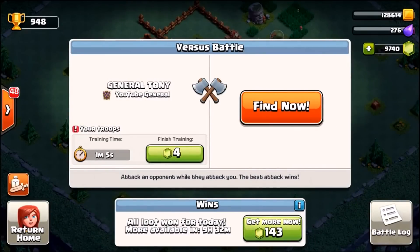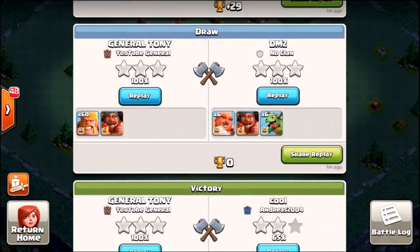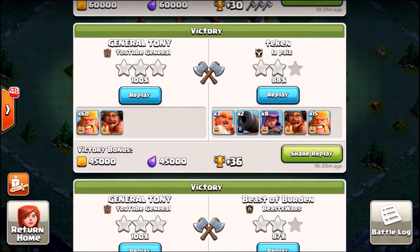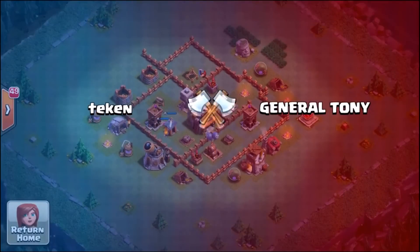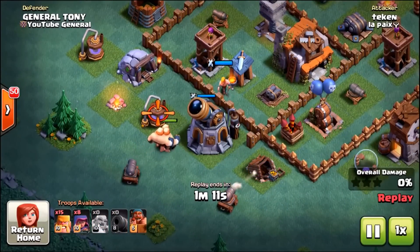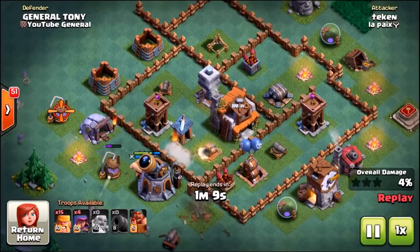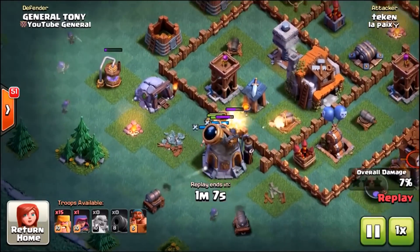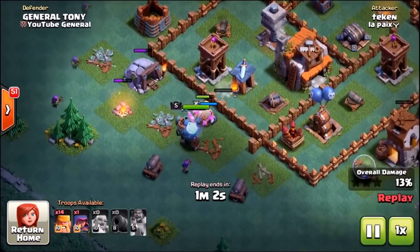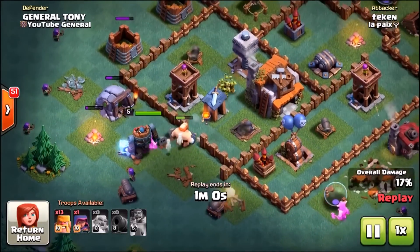The final cannon cart goes straight into the center — the double cannon takes it out and it is game over. This base is pretty damn insane. Here's another replay: max level giants, level 8 cannon carts, max archers, max battle machine, and max barbarians. This dude once again got pretty much destroyed by my defense. They all seem to like attacking from the left-hand side, which is where I predicted they were going to attack from.